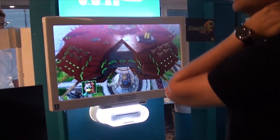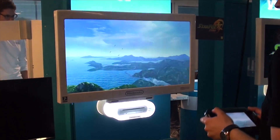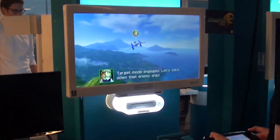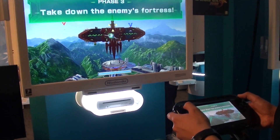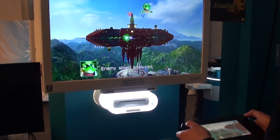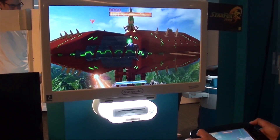New is the cockpit vision, where you use your gamepad to search for enemies, aim, and shoot. For me it didn't work that great because you had to switch your vision too much between the television and the gamepad, so I would definitely like the option to turn off the motion controls on the gamepad.